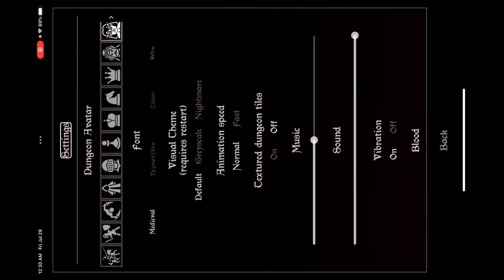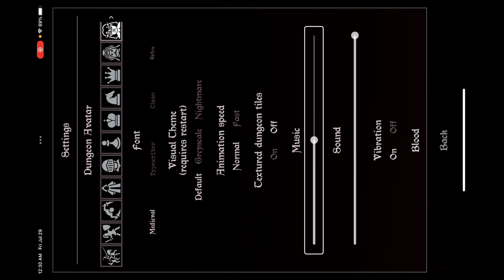In settings you can choose your dungeon avatar, toggle textured dungeon tiles on or off, set animation speed, and select a visual theme — though these don't really matter for blind people. You can also adjust the music volume — it says 50%, adjustable, swipe up or down with one finger to adjust the value. I'm not sure how loud the music will be.